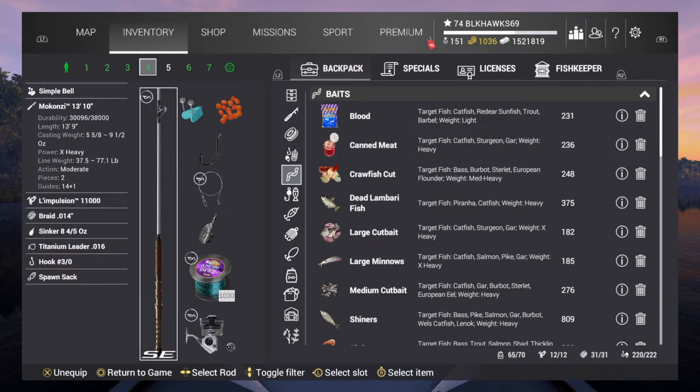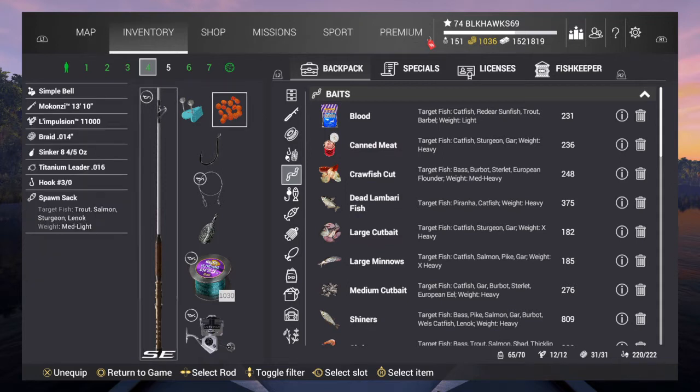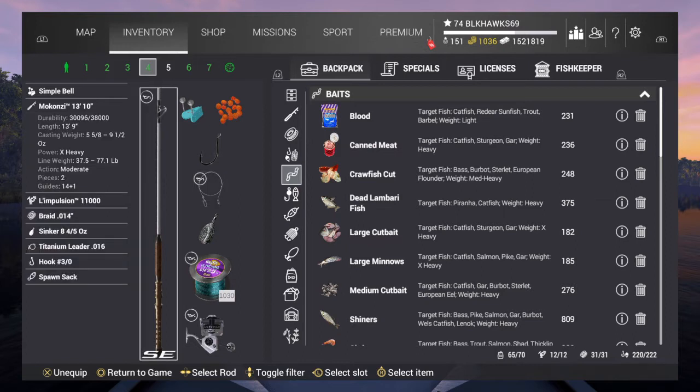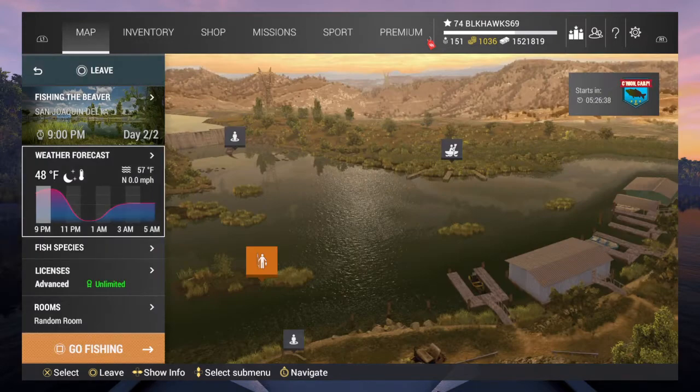My current rod is a very overpowering rod — it just happens to be what I have on me. As a beginner you can get away with a bottom sniper if you didn't buy any DLC packs, and that's about as small as you can go for these fish. You will have a little bit of a fight, but the bottom sniper will work. You don't need a titanium leader on any bottom rod setup — you do need a leader, but the sturgeon are not going to bite it off.